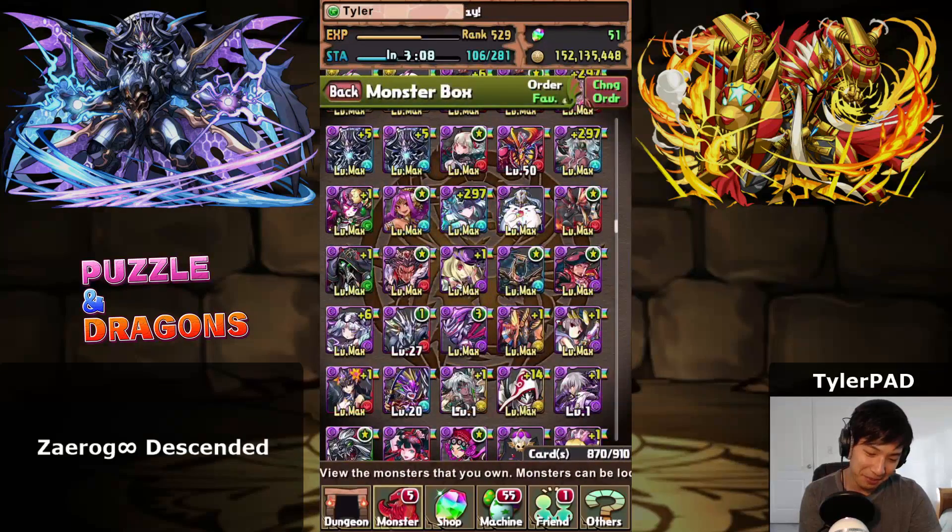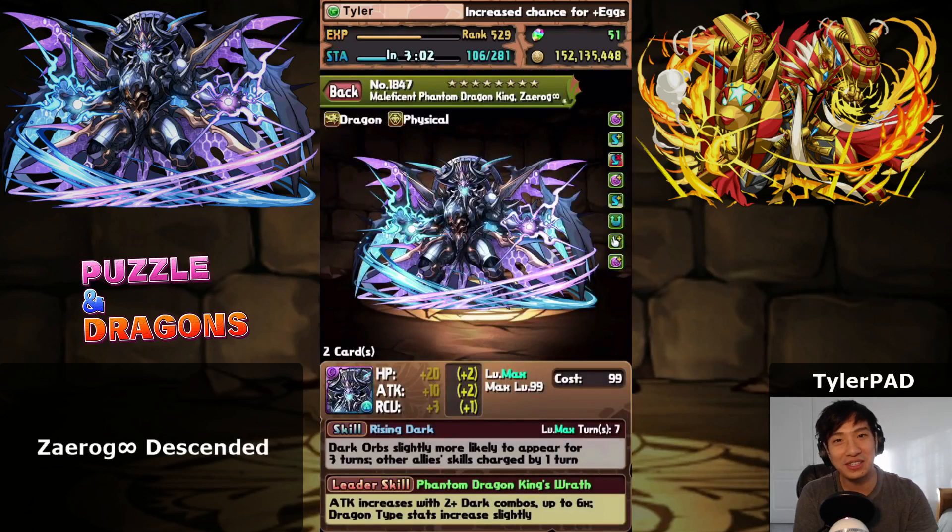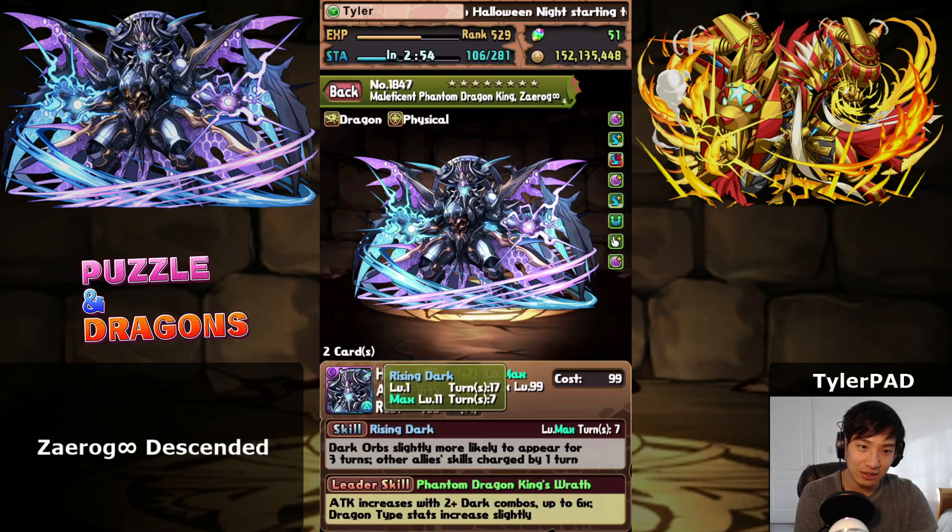If you look at the top left of my screen, there are those two Zayrog Infinities sitting right there. I almost did two max Zayrog Infinities in one week, but if you look at their active skill, Rising Dark — Dark Orb slightly more likely to appear for three turns.